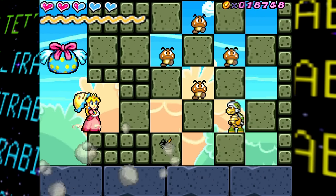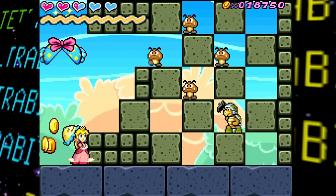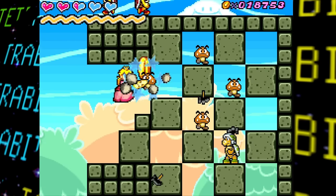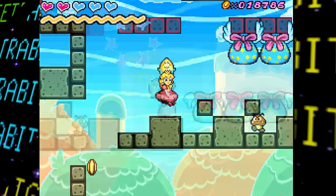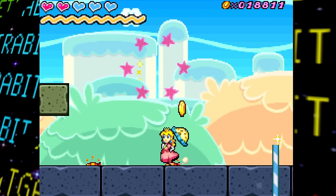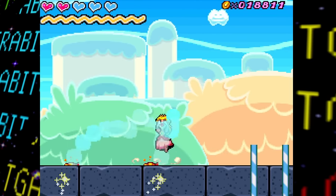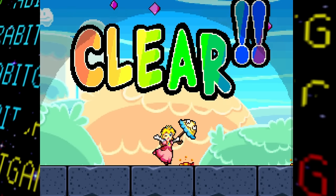The seventh test room is filled with a bunch of blocks, a variety of enemies including Goombas, Koopas, and even Hammer Brothers, as well as quite a few party balls. What's extra interesting is that it also contains a partially visible goal post at the end, and triggering it will actually still result in you completing the stage.